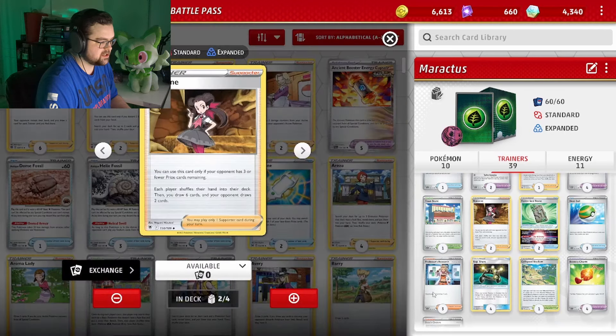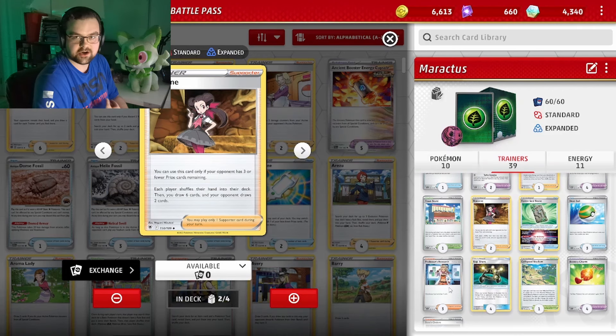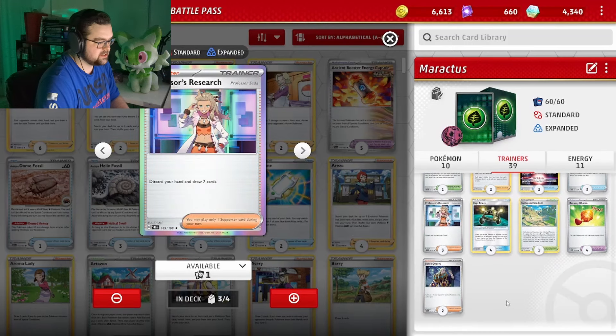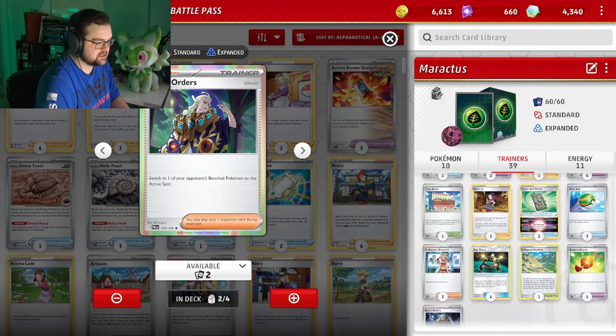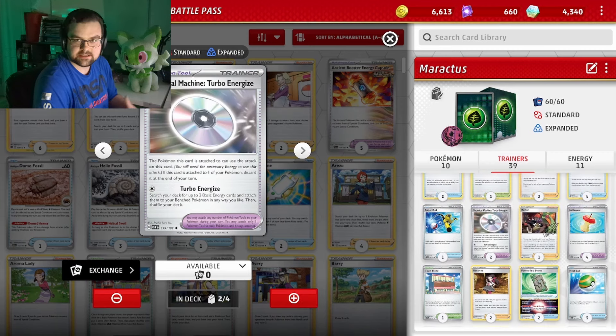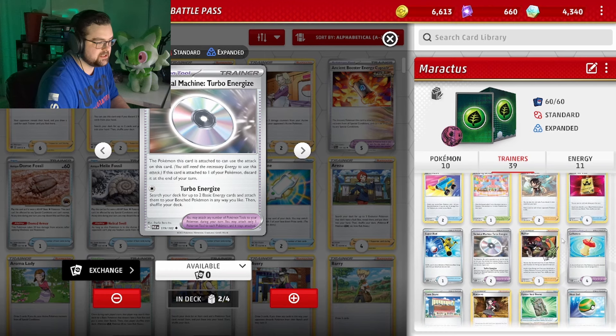As for supporters: two Roxanne, because we tend to lose a little bit at the start, especially against decks that aren't Zard or Roaring Moon. Research for basic draw, Boss for basic gust. We do play four Bravery Charm, four Leftovers, two Turbo Energize — basically everything we would need to discard.